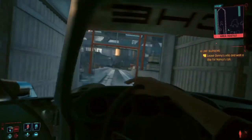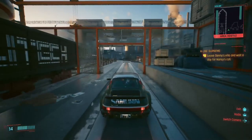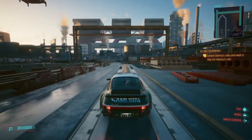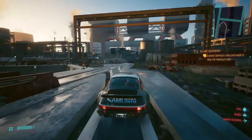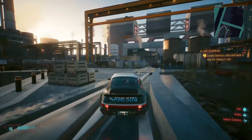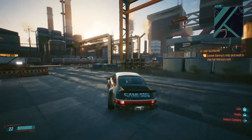And there you have it, everyone — how to get Johnny Silverhand's 911 Porsche. This is a nice looking car, and you do get to keep this in your inventory even after you get off the car. It's a permanent car that you get to keep for yourself — it's not just a one-time thing. You can call the car from your inventory, just like you do with Delamaine or Jackie's bike, or any other free car you get in this game.